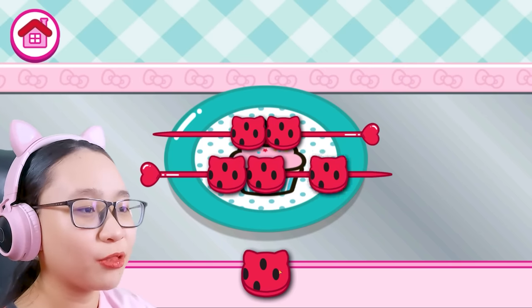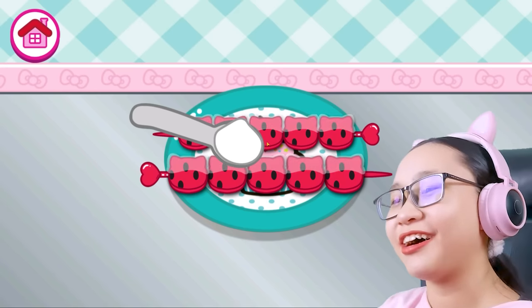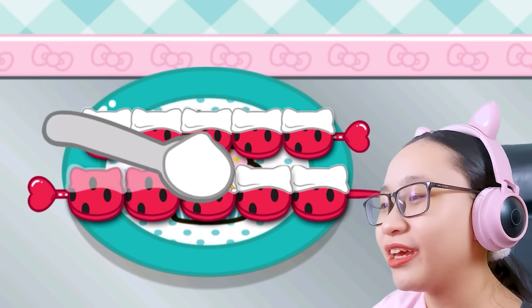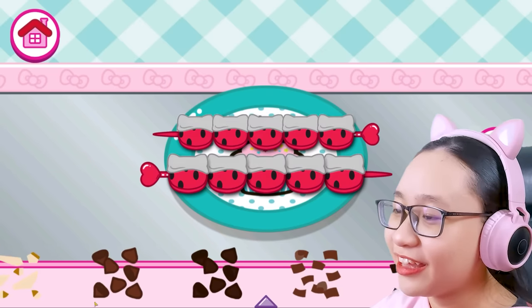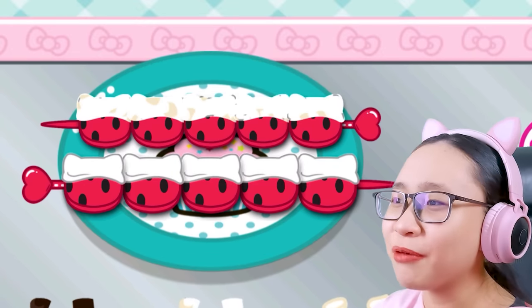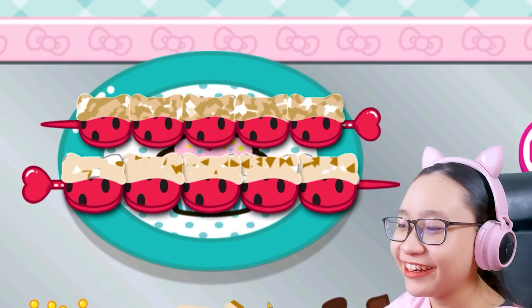How many am I supposed to put? All watermelon? I want to do different fruits though. Beautiful. What am I adding — is it sugar? Yay. Let's add onion. I can barely see it. This one's more visible. Onion. Onion. More onion.